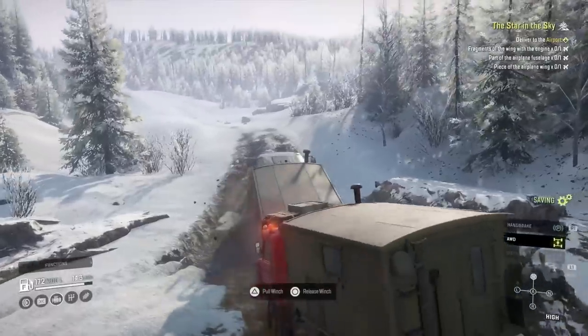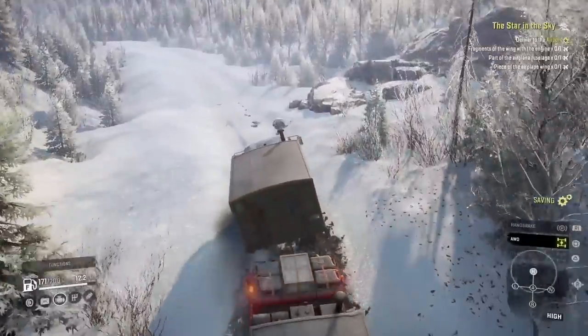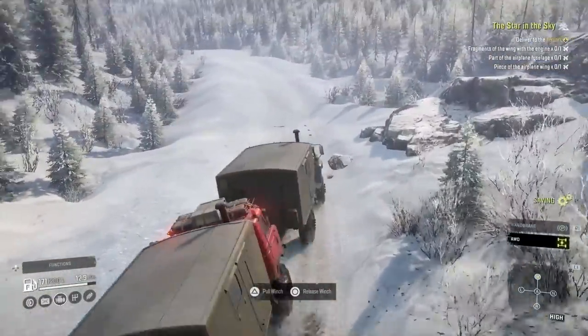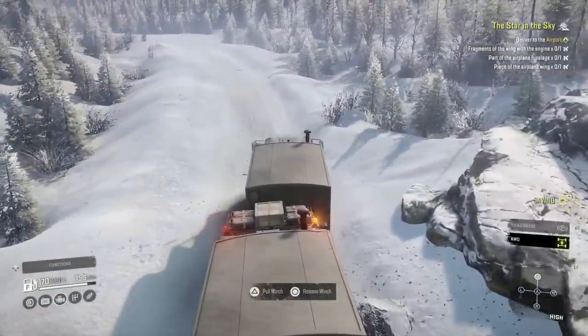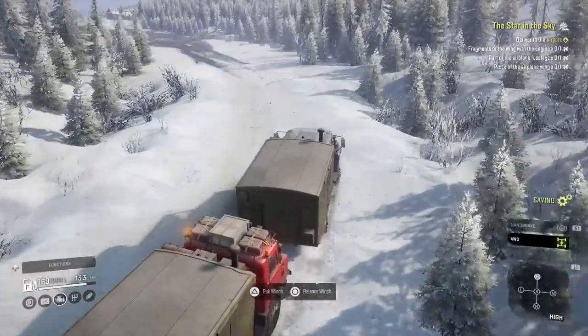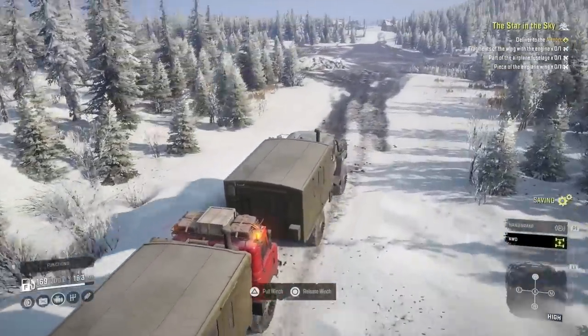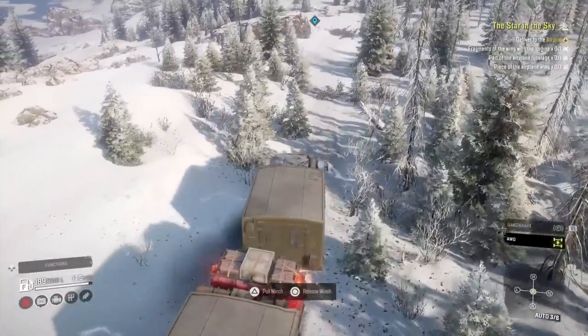We've both got van bodies on with a thousand repair points. I've also got the roof rack on the TAS. Obviously because the Warthog is like a crew cab and not just a single cab, when you put the van body on you can't have the roof rack on the roof as well - which is a little bit yeah, a little too much attention to detail, but whatever.